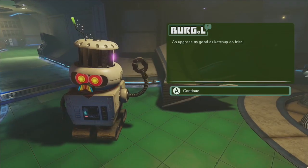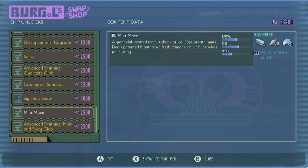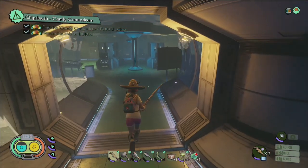Once you've returned the chip to Burgle and purchased the new recipes from the swap shop, you'll be able to craft not only the mint mace, but also the mint and spicy globs.